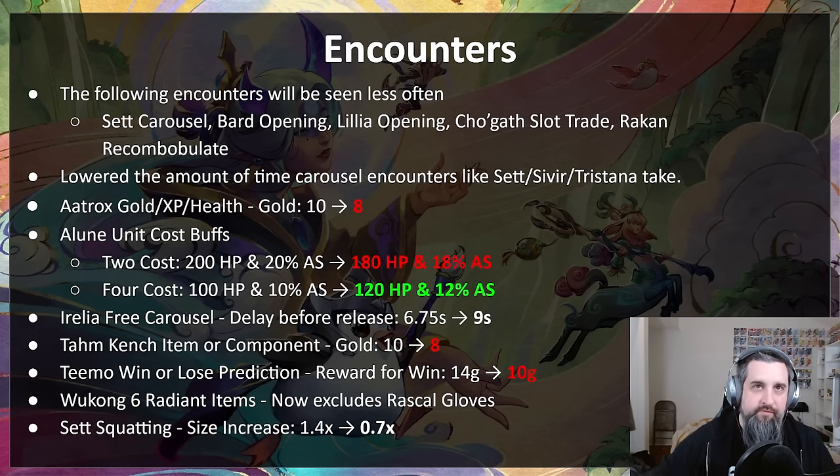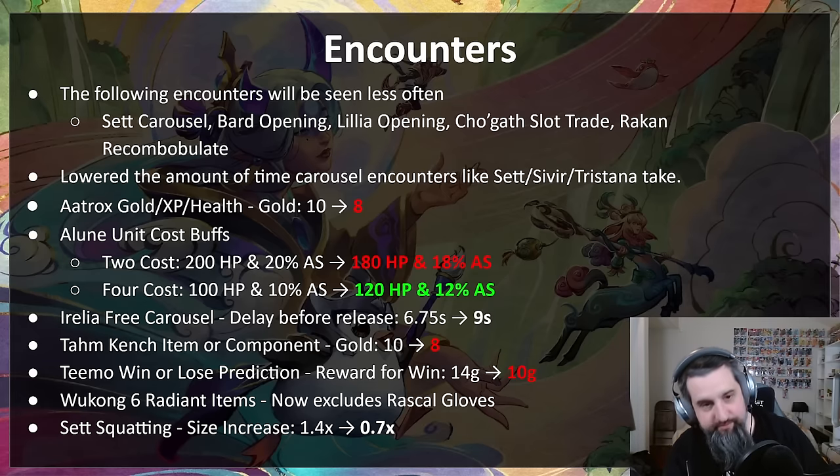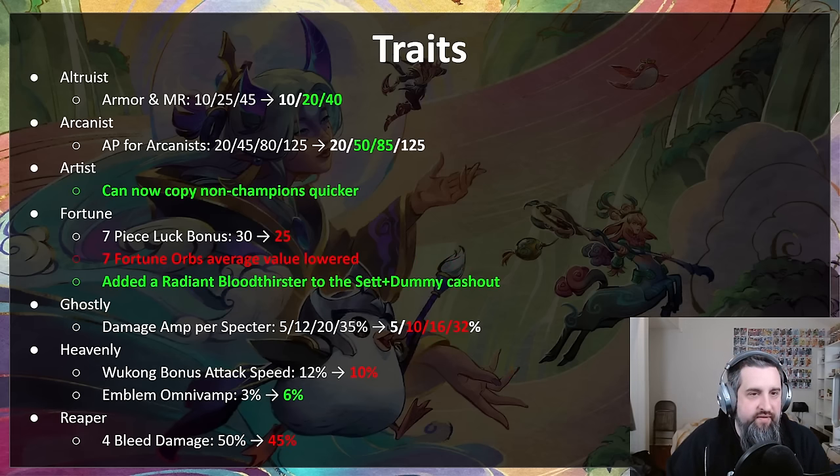On the trait side: altruist was a little too good as a splash, getting nerfed at three and four — less armor and MR. Arcanist is getting buffed at four and six — five AP, small buff. Artist can now copy non-champions quicker.